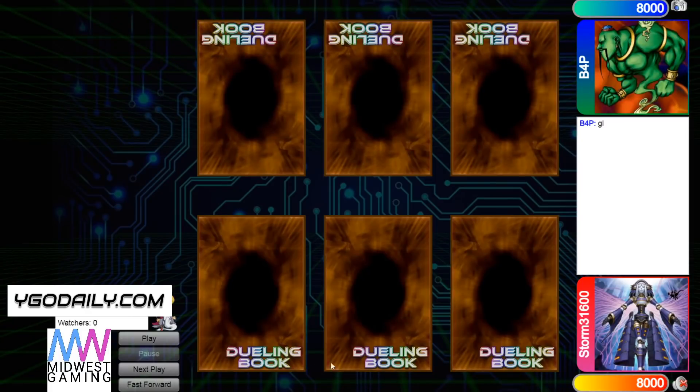Hello guys, the DB Grinder here, back at it again with another video. This time we have Storm 31600 with 1,127 rating versus B4P with 1,341 rating, so this is going to be another high rated DB video. Let's hop right in.